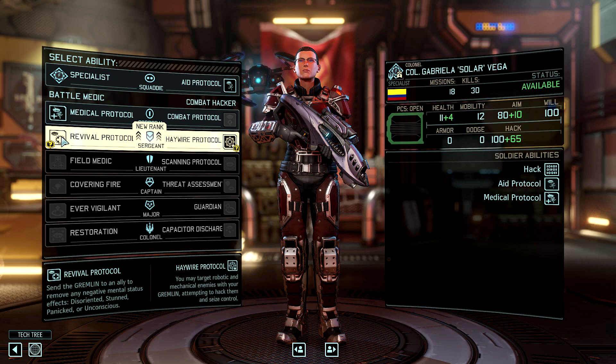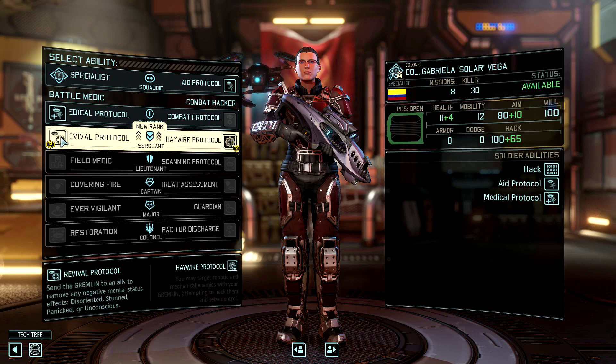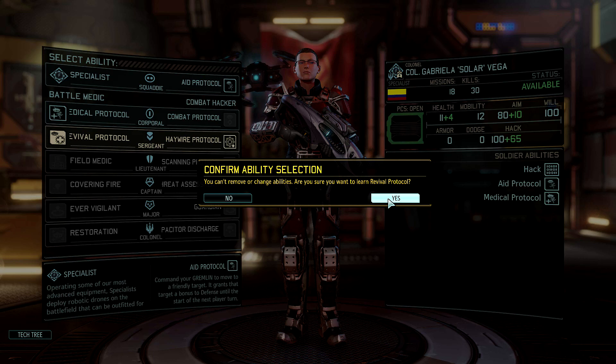Revival Protocol is not quite as essential, but what it does is allow you to restore any soldier that's been disoriented, stunned, panicked, or unconscious, and put them right back in the fight with no delay — and that is very useful. If you're going for the Alien Hunters DLC and you have to fight the Alien Rulers in particular, then I highly recommend taking this ability.